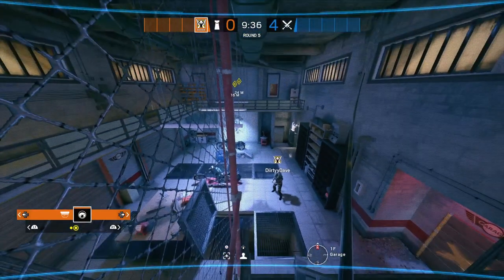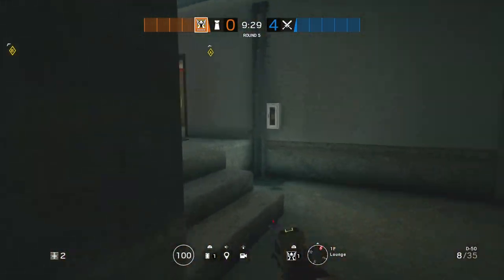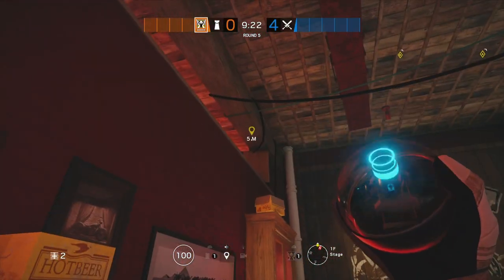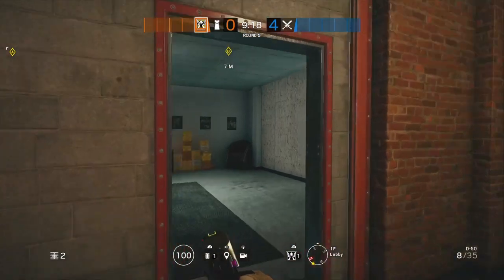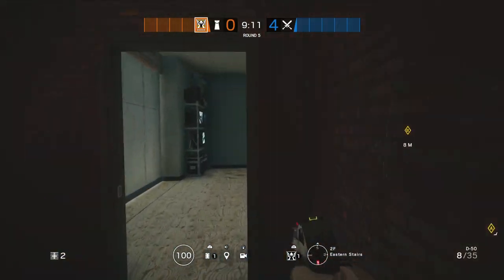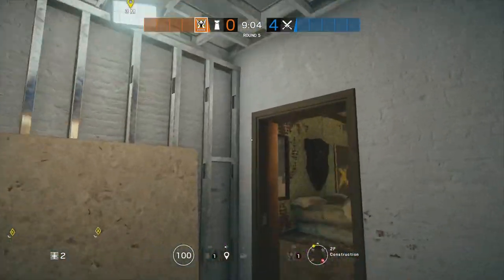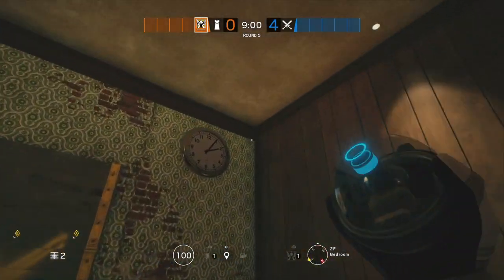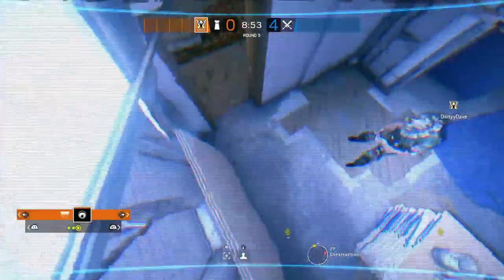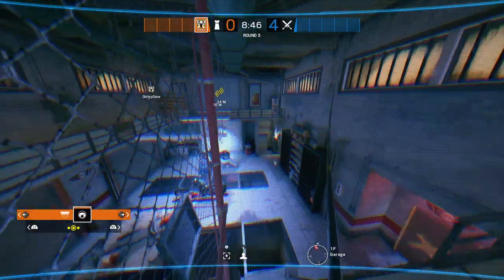For the third inside cam, just watch high traffic areas. You can throw one in Bar — right there so you can see both sides of the wall. If you want to watch the west side of second floor, throw one in Construction on this light right there. Or if you want to watch your bedroom, people are not going to be looking for cams so you can just pop one in the corner. I really like the outside cams but realistically you're not going to be able to pull them all off.